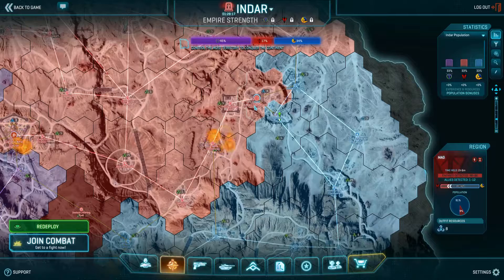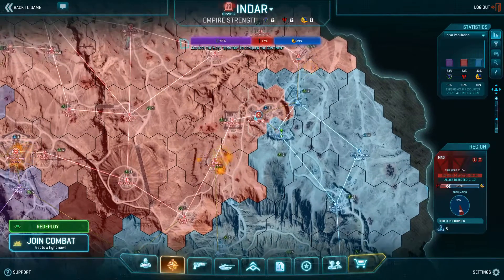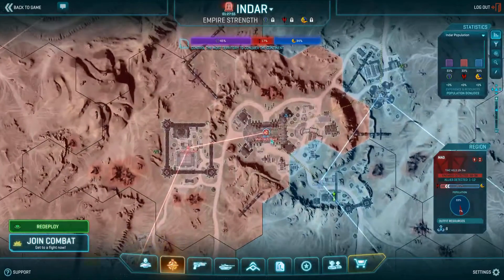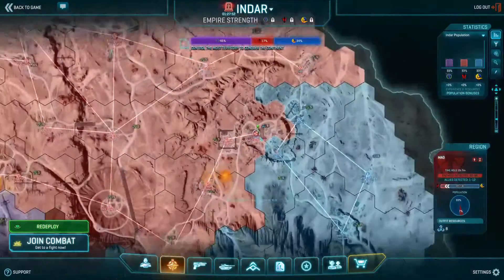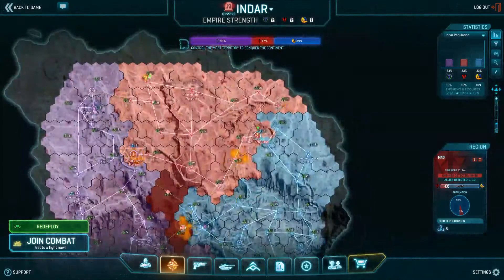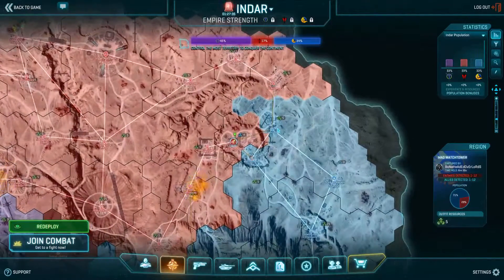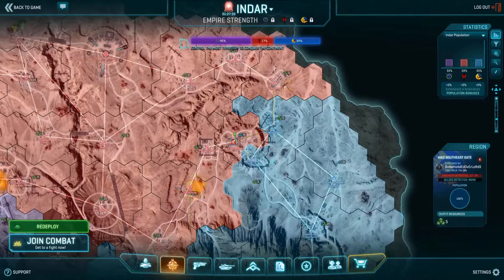However, there are no defenders at all on Mao Tech at the moment. When the balance becomes this skewed, I'm not sure the game will even funnel players into the fight. The only chance it really has now is if a coordinated TR outfit drops in — which can still be done, it can be saved. It's 1 minute 20. Strategically speaking, from a TR perspective, it might be better to let the tech plant go and move in on Mao Watchtower and eventually cut off the whole area.